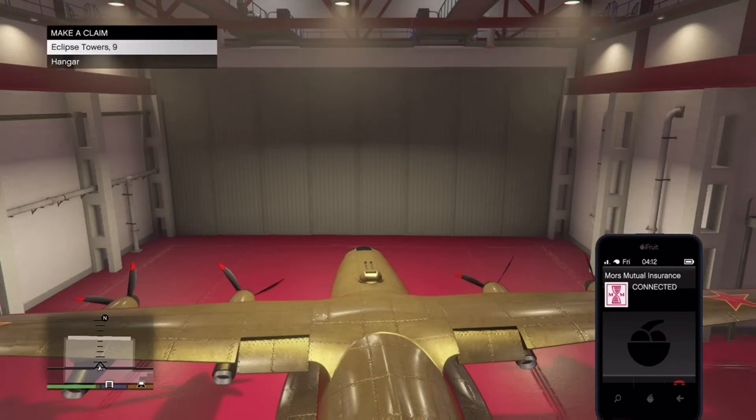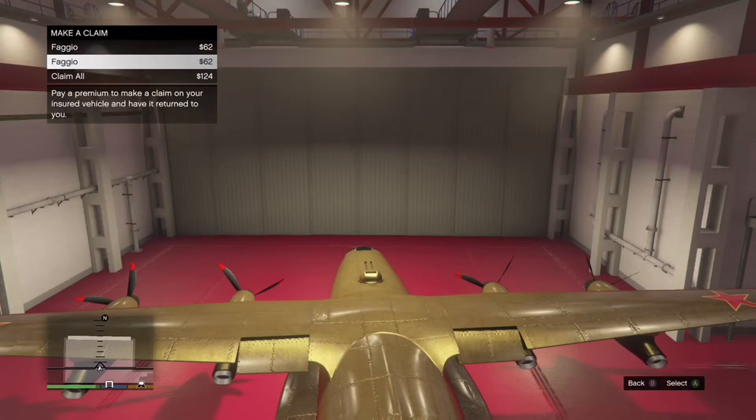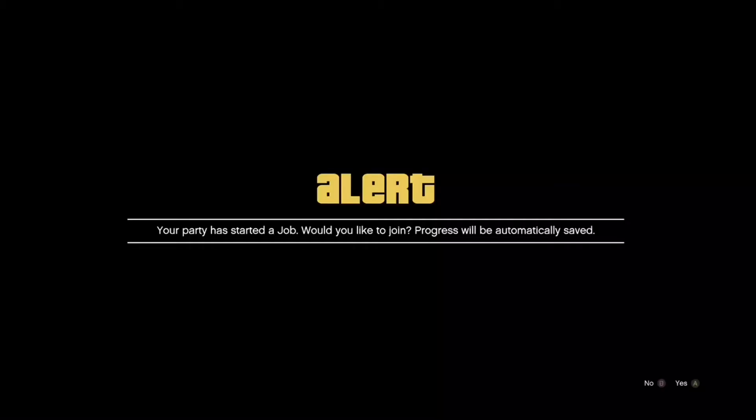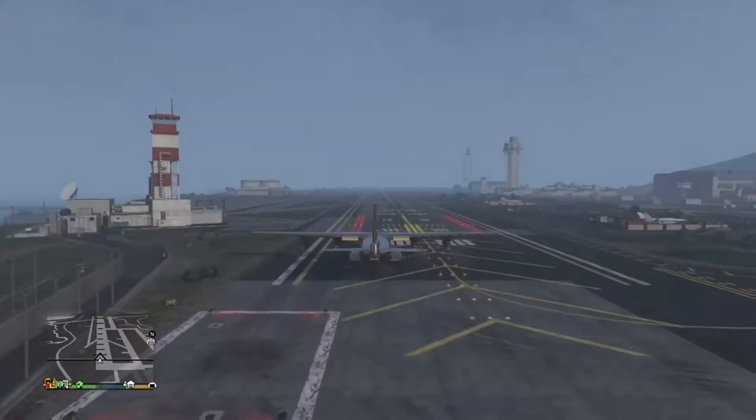I'm going to go to Eclipse Tiles because that's where the Fakio is, but again you don't actually have to use the Fakio at all. Once you're hovering over it, you're going to join a friend's session — you'll get an alert come up. Then hold RT on Xbox or R2 on PlayStation, click B, wait about a second, and then double tap A. You'll get a black screen with a selection noise and it will spawn you out on the runway with the plane — that's your duplicate done.